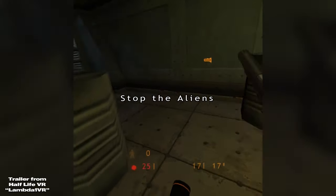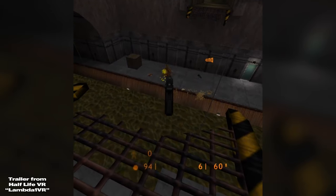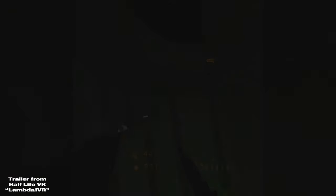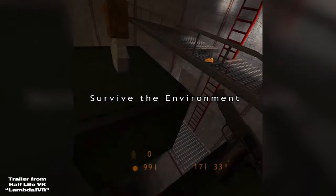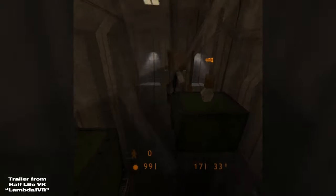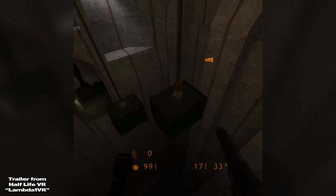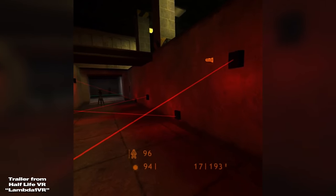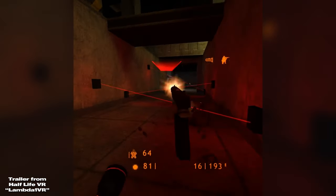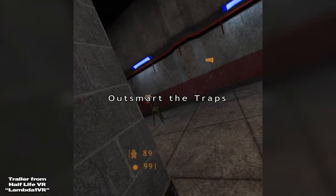Half-Life also released on Dreamcast, and is even playable in VR natively on the Quest 2 and 3 via sideloading, which is also a fantastic way to play once you've got to grips with the motion controls. The price at the time of writing is 71 pence, with the RRP at £7. Half-Life Source is 85p, with an RRP of £8.50. And if you wanted to play it on Dreamcast, well, good luck finding a copy of that. If the price is different when you're watching this video, let us know down in the comments how much you've seen it for, and also how much it goes for in your country.